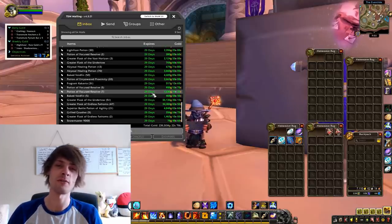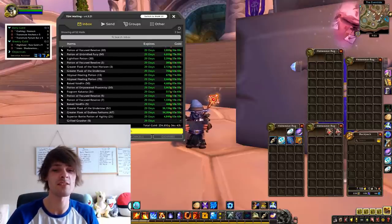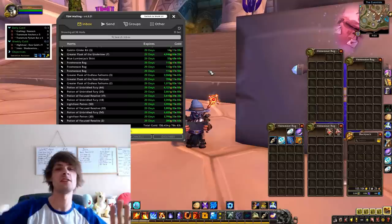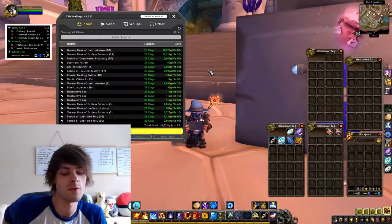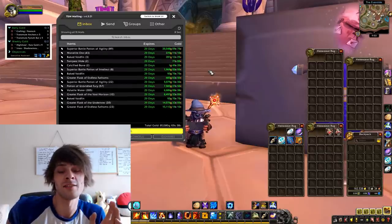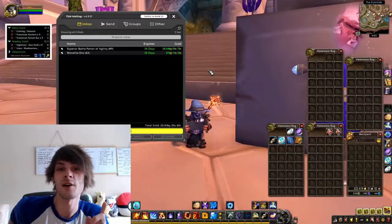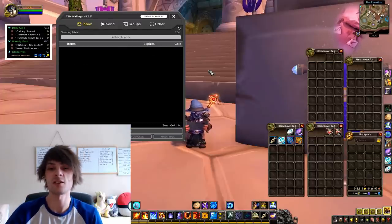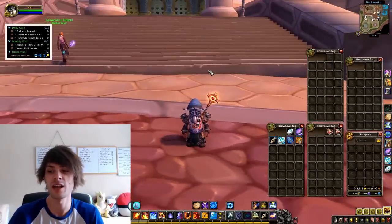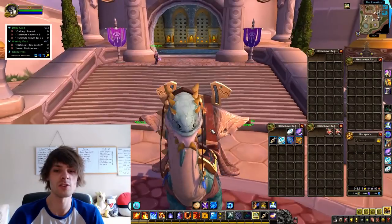So let's get into exactly how I did it and what steps are necessary to do it yourself. We pulled in 236,000 gold for the day - pretty damn good - and this is something you can do throughout most of the week if you set yourself up correctly. Currently we're sitting at 243,618 gold on the auction house.